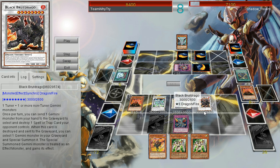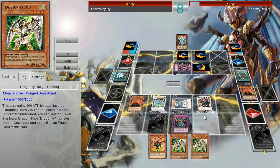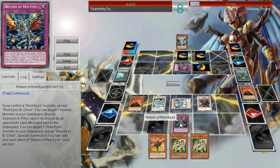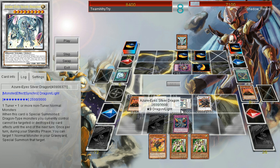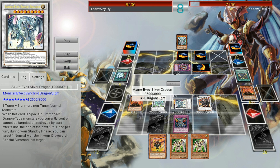Its effect is basically: since all the new Red Eyes support are Gemini monsters, you get to pitch them from your hand to destroy your opponent's spells and traps, and then when it gets destroyed you get to bring one of them out in exchange — and it comes out with its effect already activated, which in some cases because the Red Eyes has burn damage can end the game outright. So what we're looking at right here is a field where we have a revival engine with Return of Red Eyes and the Azurize Silver Dragon that can just keep spamming stuff to the board, and then we have a destruction engine with the Black Brute Drago which can help set up the revival engine.